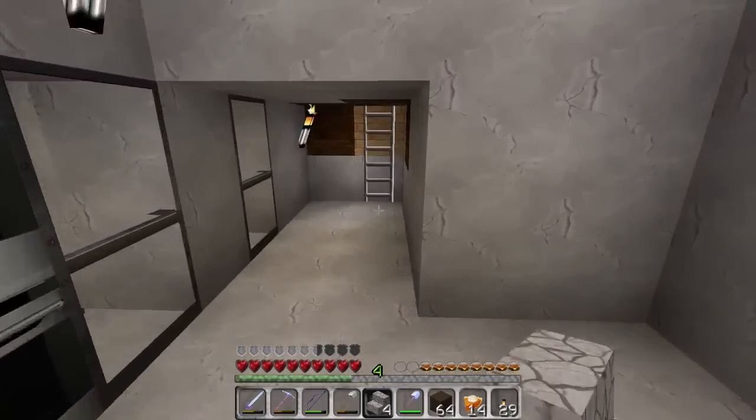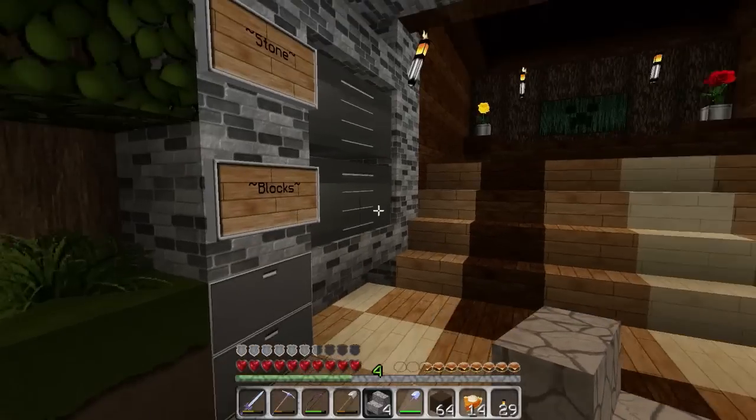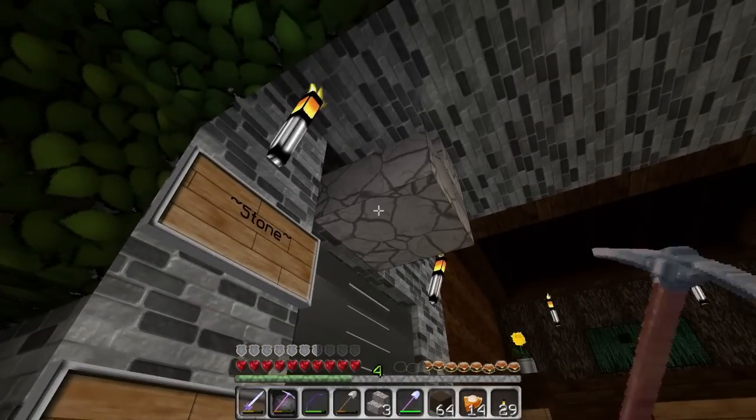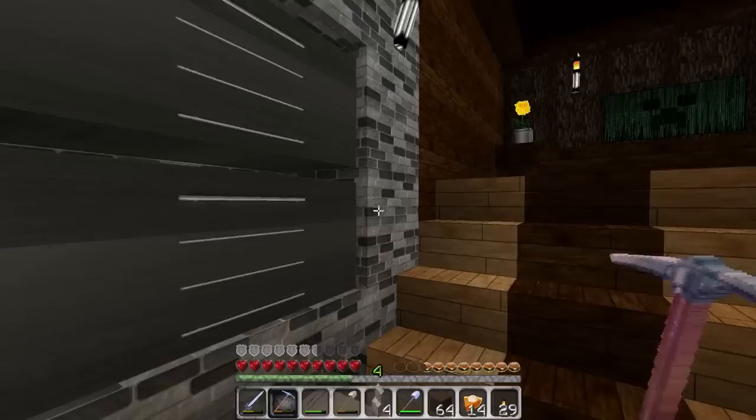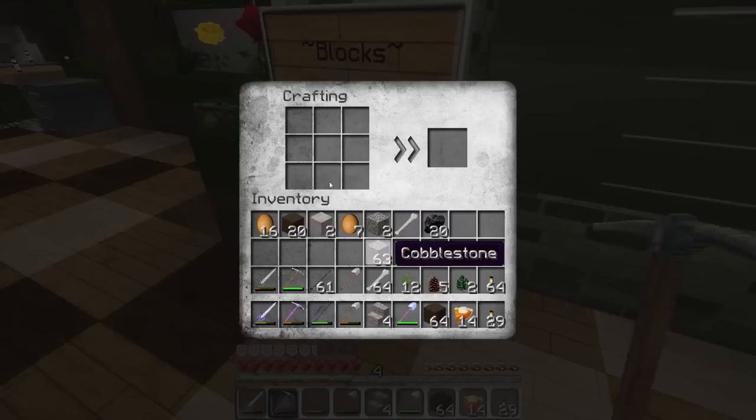Okay, the next thing we need is cover walls, and I don't think I've made any yet. Let's check — no, doesn't look like it. So let's make some of these; I don't need that much. I get like six out of one — yeah, that should be enough.